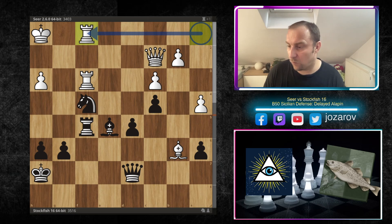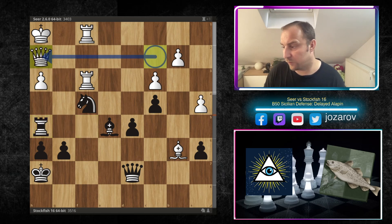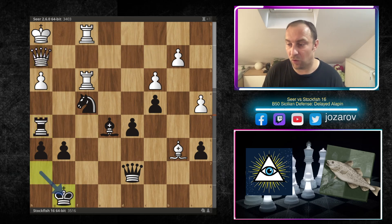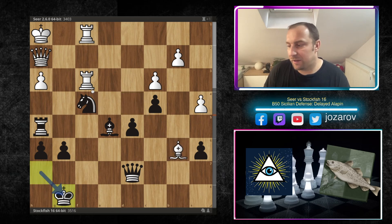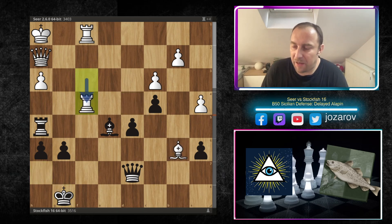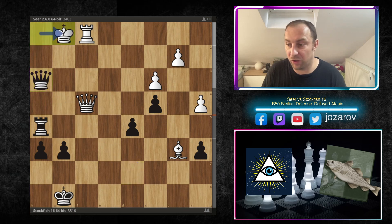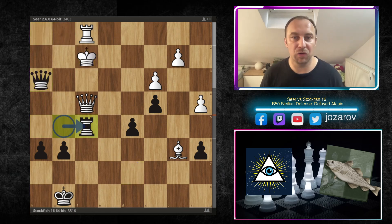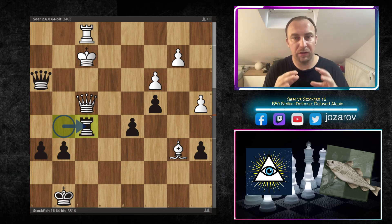After rook from a to f1, now rook to h5 as promised — simply targeting the weak h3 pawn. We have queen to h2, then king to g1 improving the king's position, and now bishop to d4. The problem for the Seer engine is you cannot even give back material. After something like rook to f4, we simply play bishop to f4. If you play rook to f4 then rook to h3 is winning; if you play queen to f4 then queen to h3 wins — you deliver a couple of checks and lose the queen.